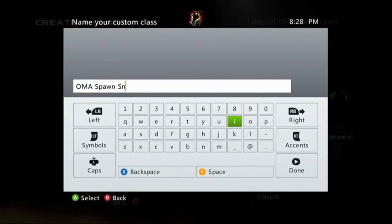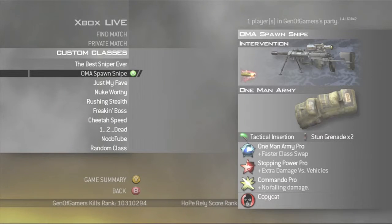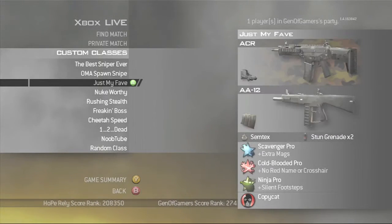I use this One Man Army spawn sniping class on High Rise. You can just do a trick shot with One Man Army, and look at that class — it's just awesome.